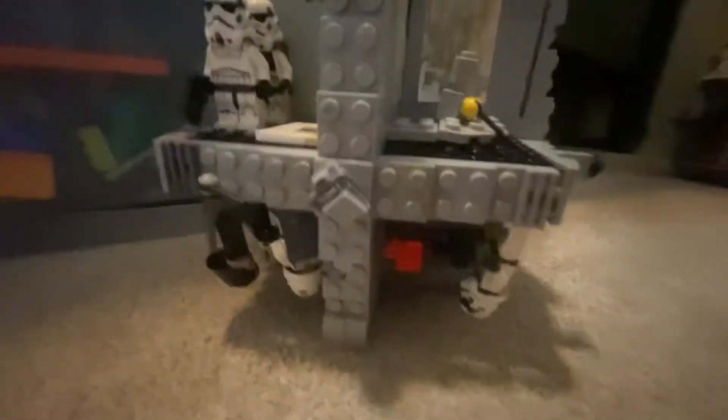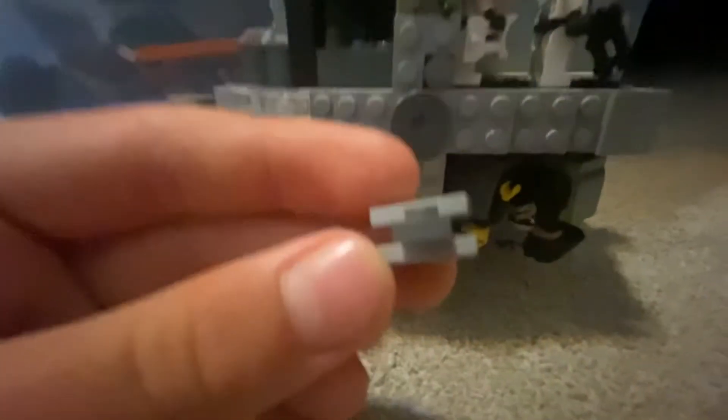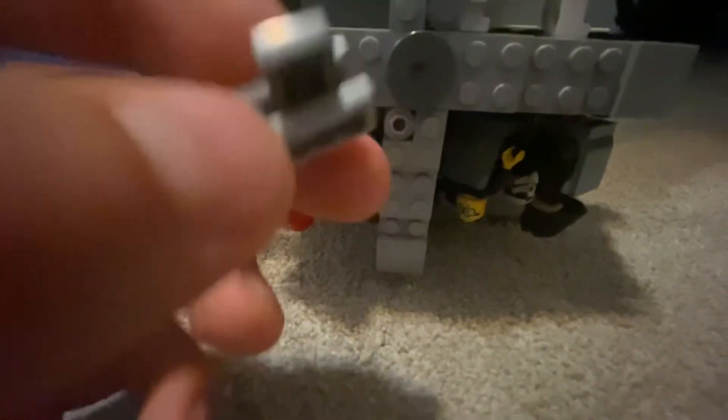The Death Star isn't complete showing yet — on the outside are all these turrets that I've done, and there's actually a video on how to make them. Right there's the exhaust port. Then here — it's kind of hard to see because it's so small — there's a mini model of Luke's X-Wing, and it goes on a stand right here.